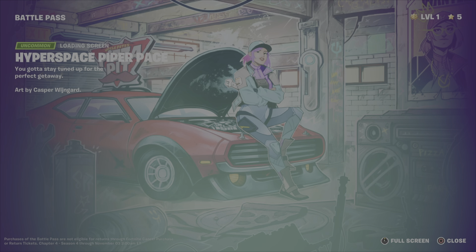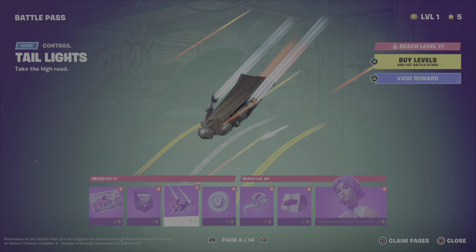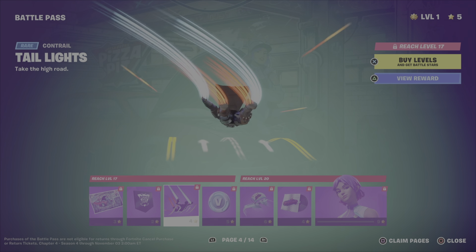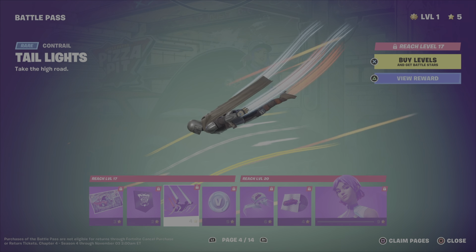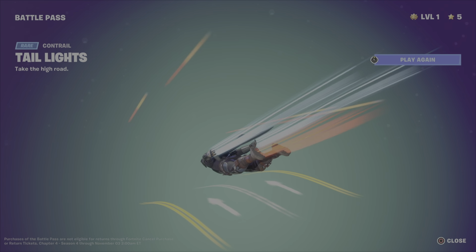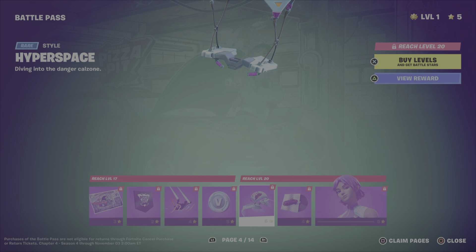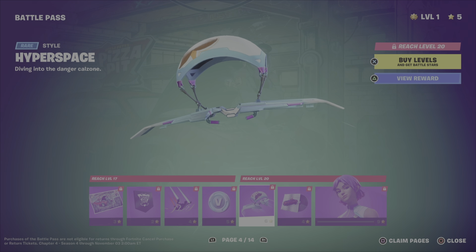She also reminds me of another skin. Her jacket looks like the jacket from Back to the Future Part 2 that Marty wore. I think his was more gray than red, but I think it was gray and red and black or something like that — it's been a while since I've watched the movie. That's kind of cool, it's the road. V-bucks, generic glider.